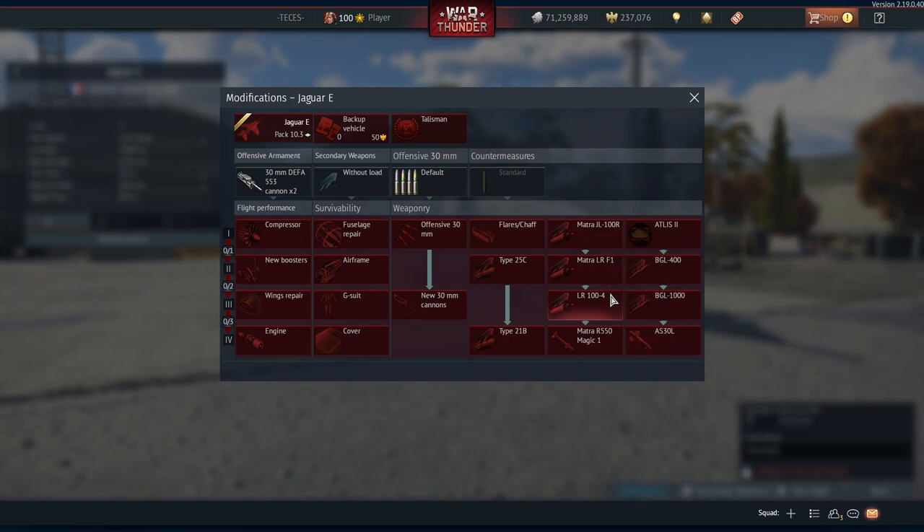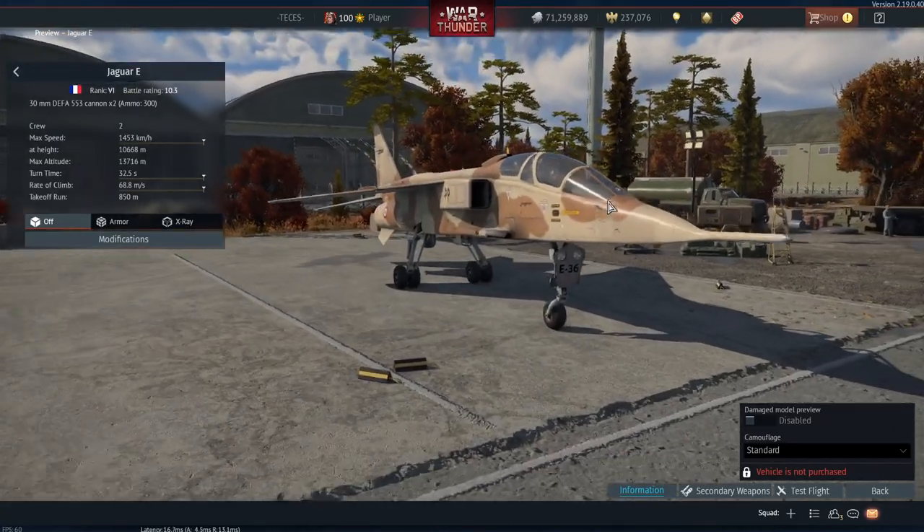You're looking at about 9,000 RP and then 22,000 RP for the next tier, so call it roughly 30,000 RP to get the airframe — and then you have to grind through even more to get to the Magics. I forgot how annoying grinding through the Jaguars was. Jaguars are fantastic vehicles, but grinding them out might be one of the biggest pains in War Thunder's history.